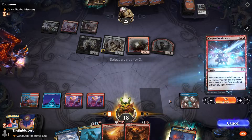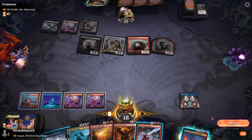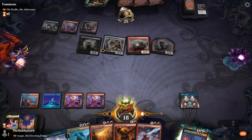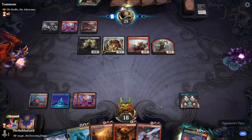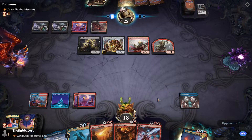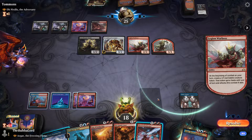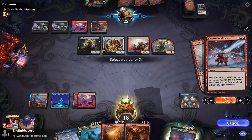We get rid of Legion and just keep our mana up. Let's see how they play — because if they go for Ob, we might be able to destroy or kill whatever they choose.